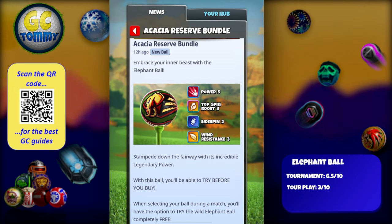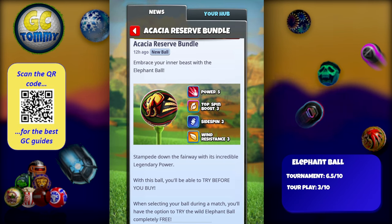The elephant ball: Power 5, Top Spin Boost 3, Side Spin 2, Wind Resistance 3. Stamp down the fairway with this incredible legendary power. With this ball you'll be able to try before you buy — standard as always — and this is something I definitely recommend if you feel uncertain about whether to invest.